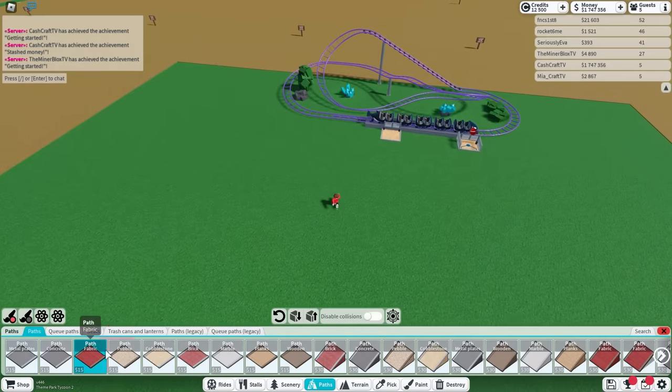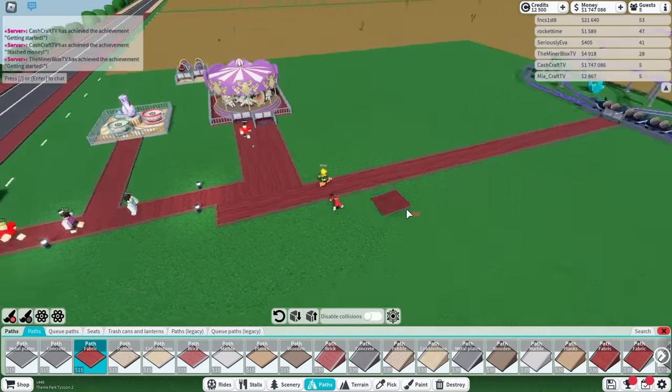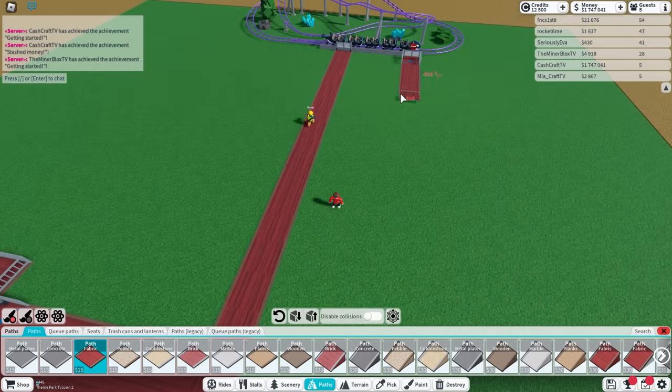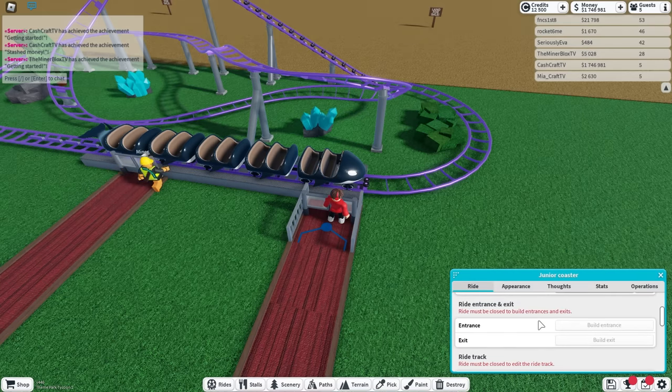Now, if we get some paths over here, I can connect it all the way back down. Let's go! Everybody's gonna be using this roller coaster now. Miner! Yes! Are you gonna use it this time? Finally! Let me just build the exit like this and it'll go around like that. Perfect! Miner, let me open it real quick — I just gotta click on this and then click open. There we go.